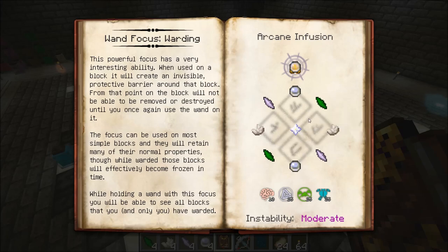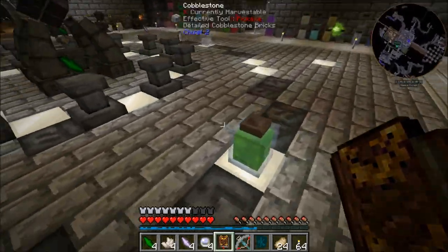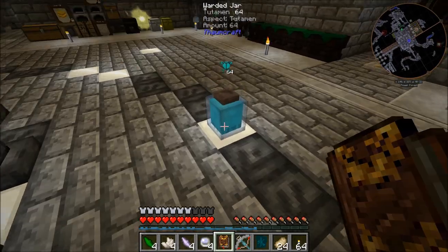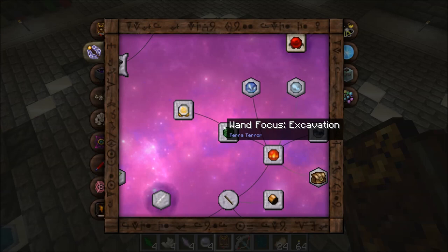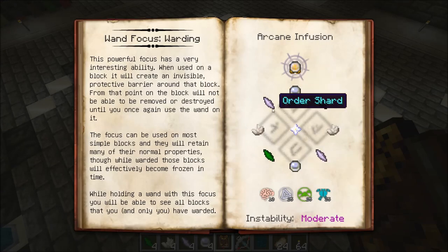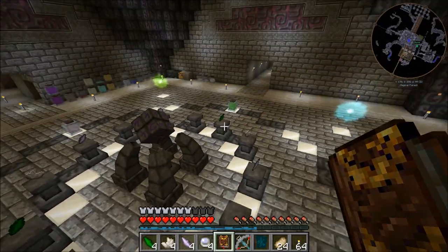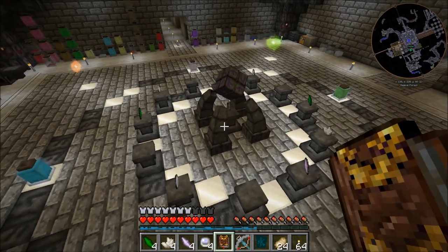Alright, I think we're ready to create the Focus of Warding. The basic pattern needs Cognitio, Ordo, Terra, and Tutamen. We've got a full jar of Ordo, full jar of Terra, more than enough Cognitio, and a full jar of Tutamen. For the pattern we need Quicksilver, Order Shards, Earth Shards, and Nether Quartz. We've got Nether Quartz, Order Shards, Earth Shards — make sure that's in the right order. That should do it.